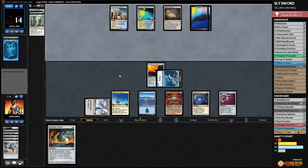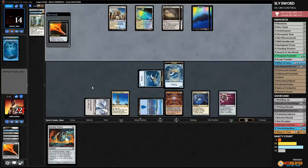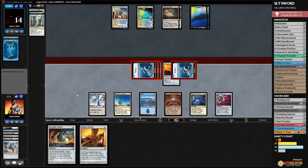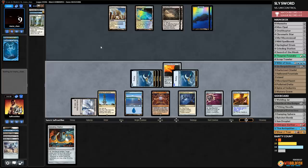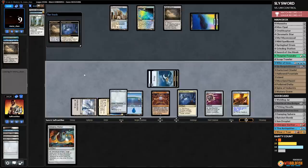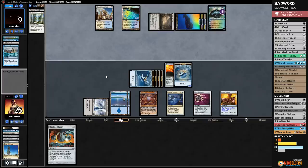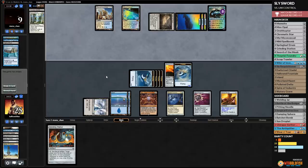We sac Memnite to make a Thopter, get back Sword, and play Spire of Industry. We make Thopters and keep the pressure — attack with our Thopter. We play Nihil Spellbomb and pass. We sacrifice Sword three times — three Thopters. Go to combat, attack — opponent takes it. We play Pithing Needle naming Teferi. Opponent draws cards and plays Jace. We make another Thopter, opponent untaps and refills their hand. We attack Jace — and opponent scoops it up! 5-0! 5-0 with Sly Sword! We did it — cruising through for eight treasure chests.